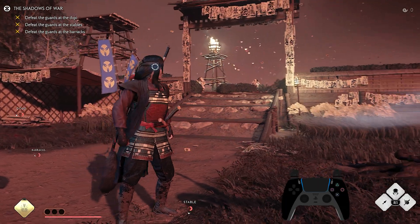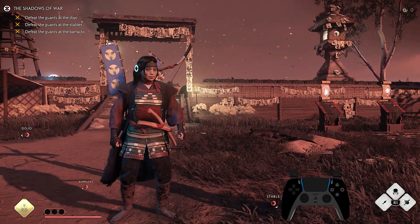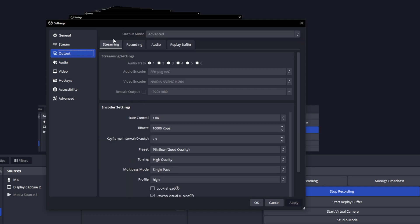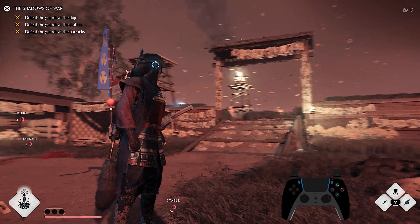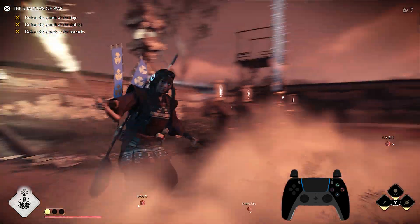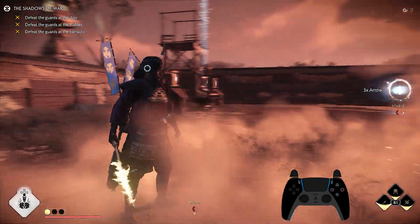So you just got a capture card for your PlayStation 5 hooked up to your PC and your monitor. You have everything set up — the video quality, the audio, and the output — from whatever tutorial you looked up, and everything looks good. You got good video quality, good audio, but there's one concern that you're going crazy over.